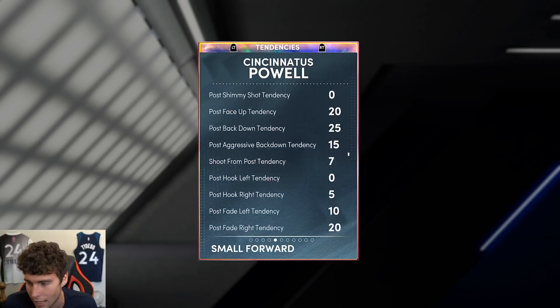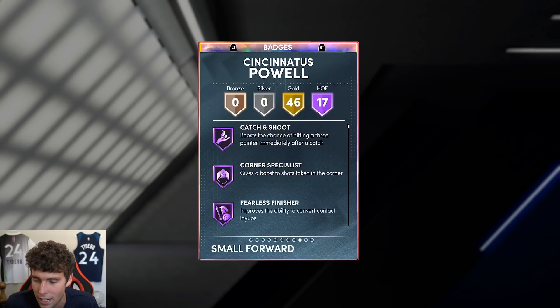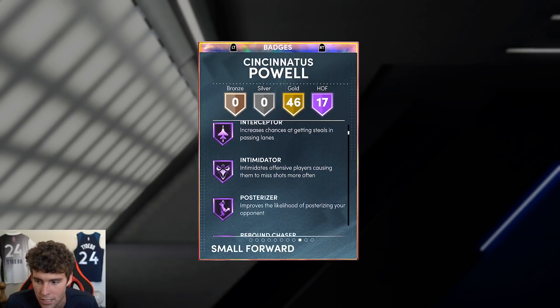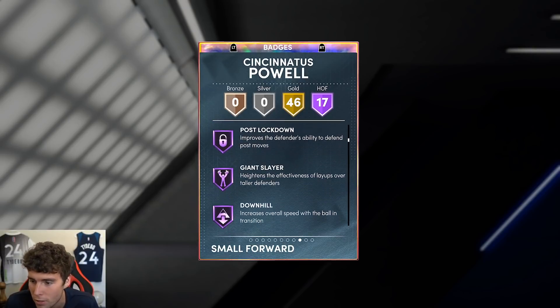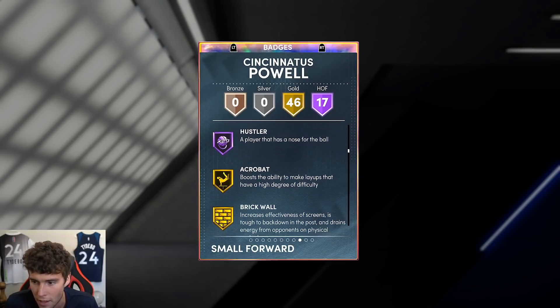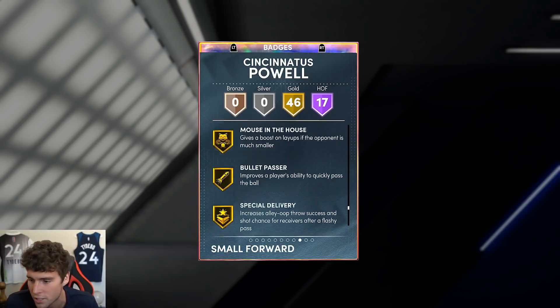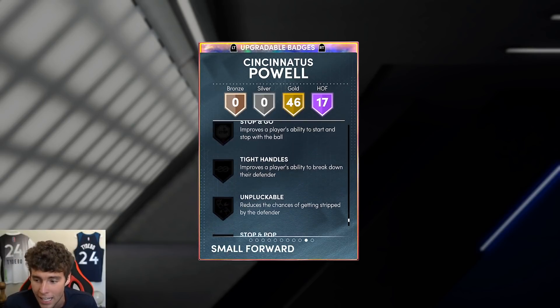Tendencies for Pal are 97s across the board. 17 out of famous catch. Shoe: corner specialist. Badges include clamps, interceptor, intimidator, post riser, rebound chaser, pogo stick, post lockdown, quick first step, sniper, limitless takeoff, fast twitch, and hustler. 47 gold badges total.